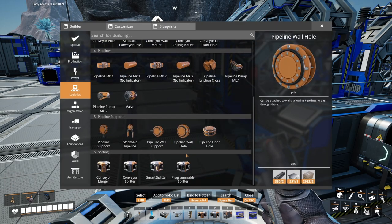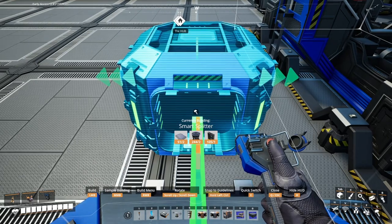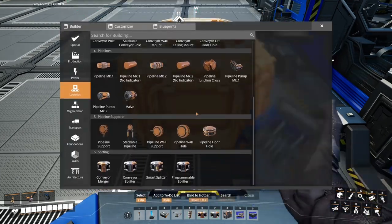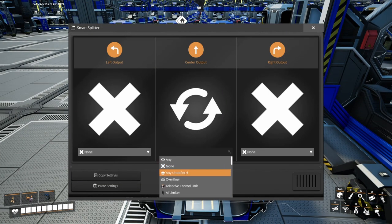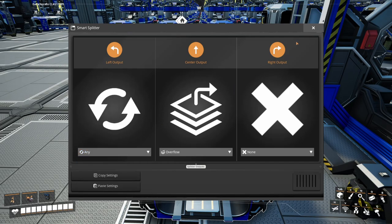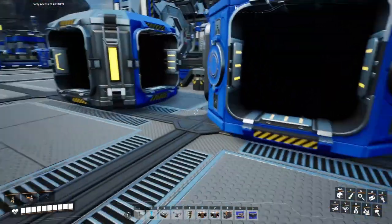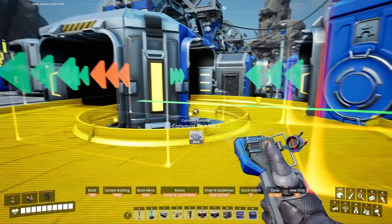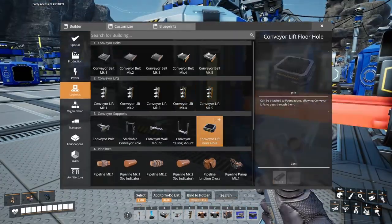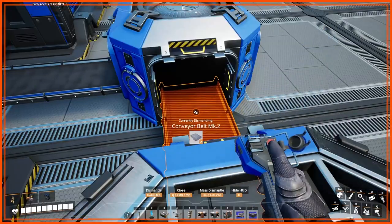Let's take a smart splitter and plop it in the middle of the foundation row. We'll program this — we'll want the overflow to go there and any leftover to go that way, because we'll first need to make the electromagnetic control rods to make sure nuclear power keeps pumping away. We'll take this to that. That's 116 on this and the mark 2 belt will handle 120.